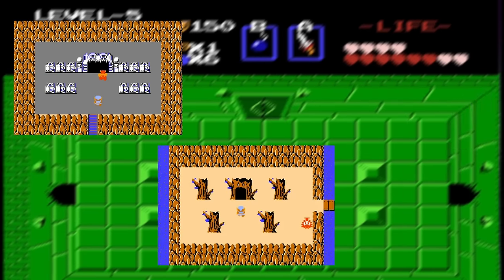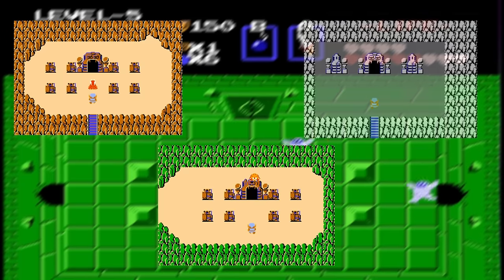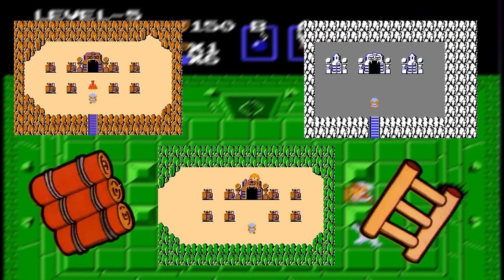There's literally nothing keeping you from walking into any level and simply taking the item of that level. You may not be able to reach all the levels without the raft or stepladder, but it's still obtainable. I do this sometimes if I want a smooth, quick playthrough.